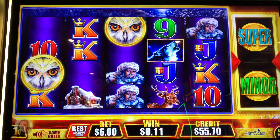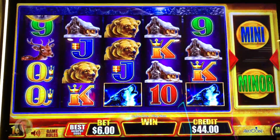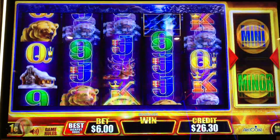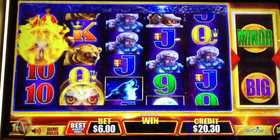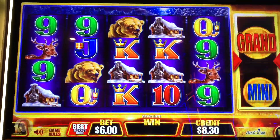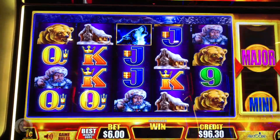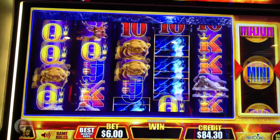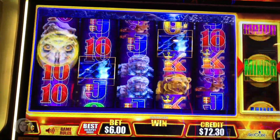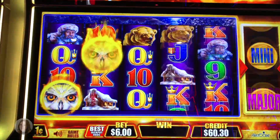Come on, let's get the super or the grand. Come on, one more — come on, owls. Fire it up. Let me try one more $100 here. Let's see if we can get a bonus or a good progressive. Come on, two more. I feel like a lot of your bet goes towards the progressives — come on, one more.